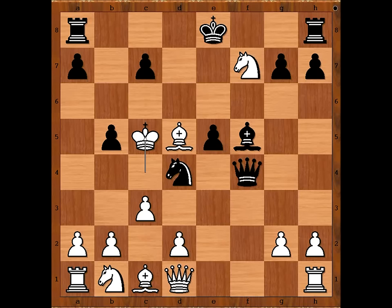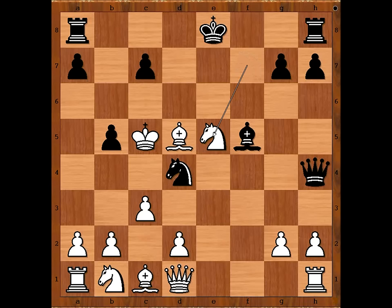Black to move — queen to h4, intending queen to e7, ending the game. Knight takes on e5. Queen to e7 doesn't work now because king takes knight — the pawn is no longer on e5. Black to move: the knight on d4 is hanging, and so is the rook on a8. How should black continue?